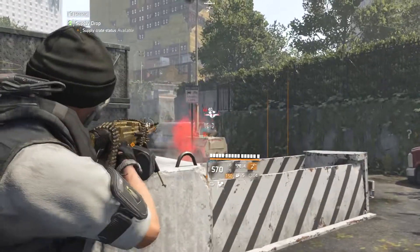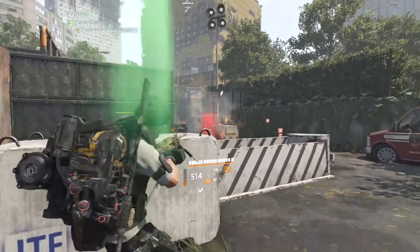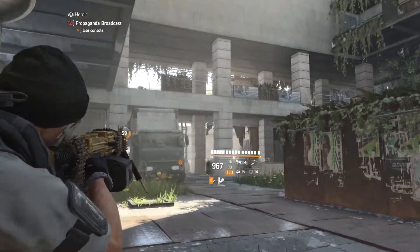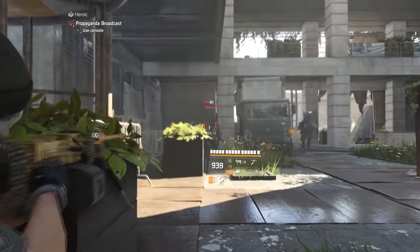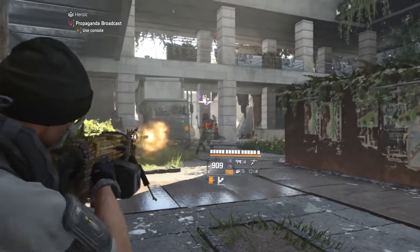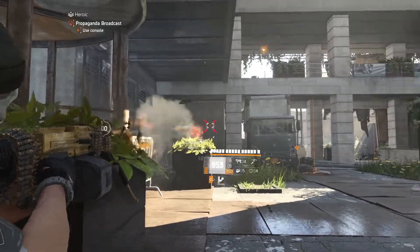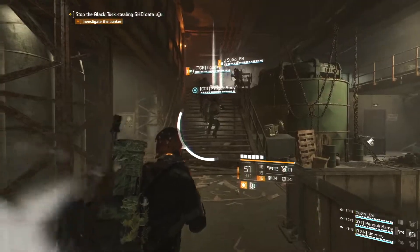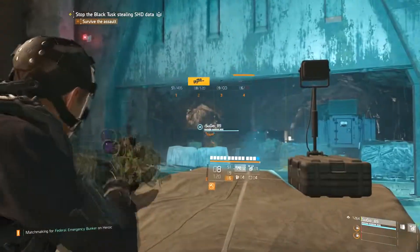Not all enemies in the game are gonna be pushing you — a lot of enemies will set up in cover just like you would and just shoot at you or throw grenades. In some areas, prioritizing your enemies may not matter that much. Not every area is gonna have a suicide bomber or an enemy drone that's gonna explode on you, but in those areas that do, it can be the difference between you killing everything or your team getting wiped.